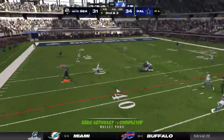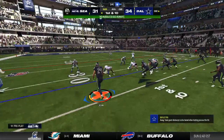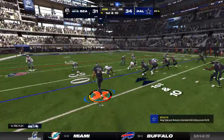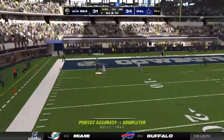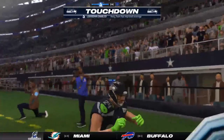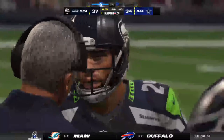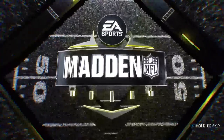Smith throws it over the middle — complete, that's Walker and he gets it down to the 32. They'll come up first and ten here, and Smith — oh, he's got that wide open receiver, complete, he takes it across for the touchdown and they've taken the lead late in the fourth! The Seahawks are the NFC champs. Thank you so much for watching and good night everybody.